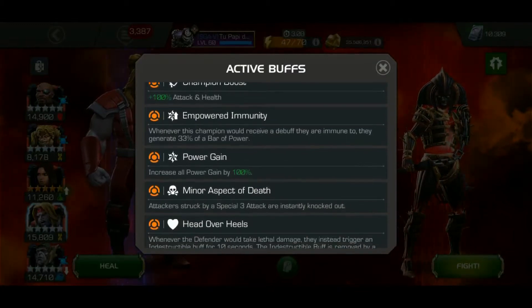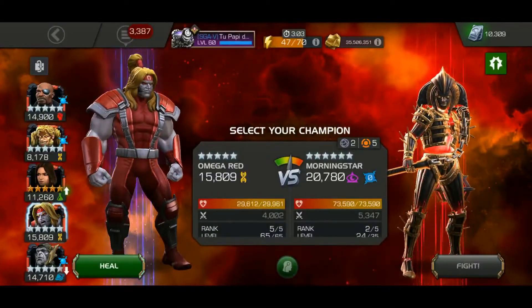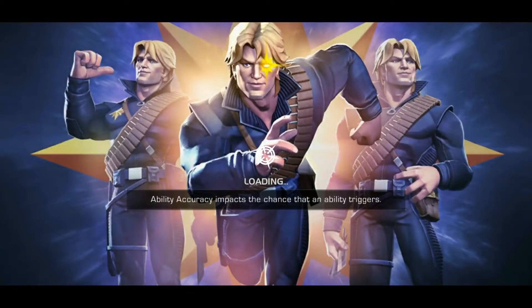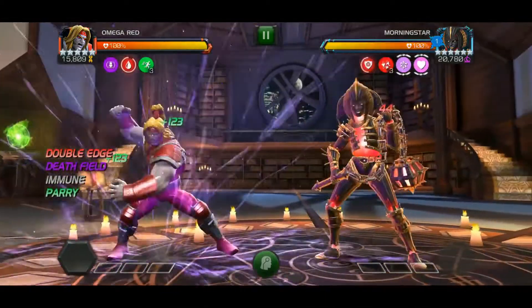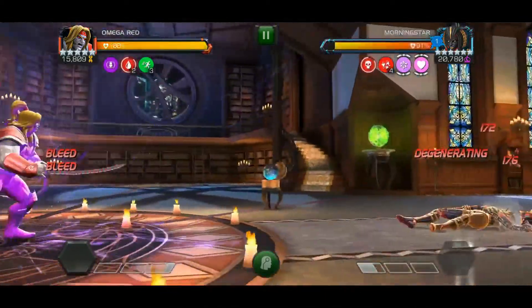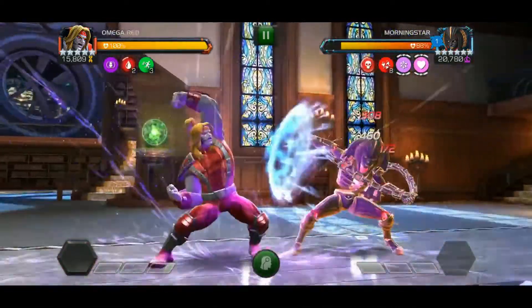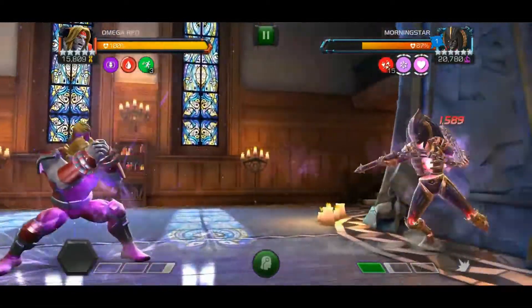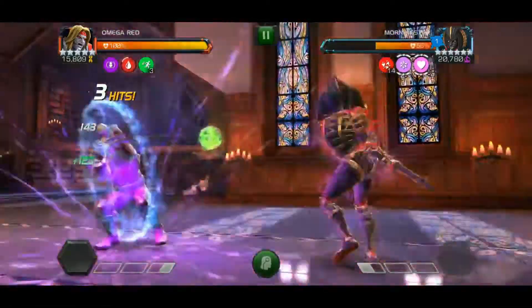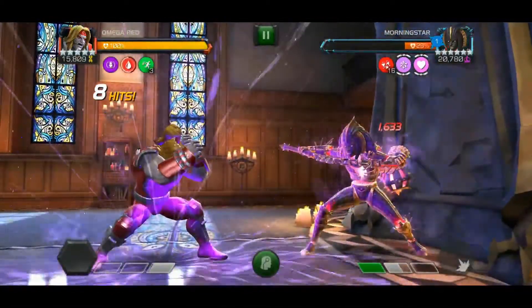Next is Morning Star — same deal, going in with Omega Red. She has power gain for each debuff she's immune to, but we're not placing any debuffs she's immune to. So we just have to play around the power gain, not play too fast, hitting into the block a bit to reduce the amount of power gain she gets.